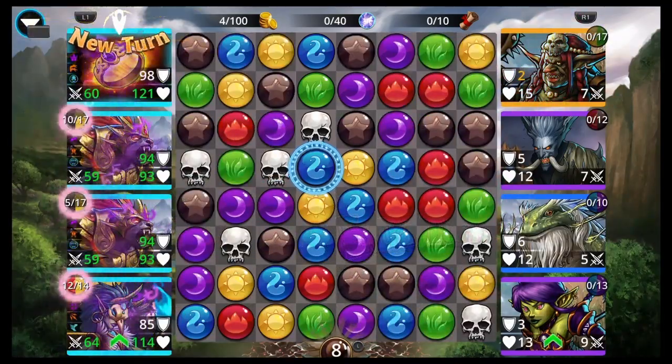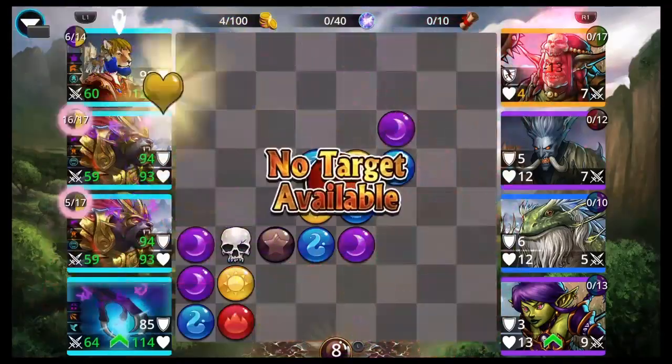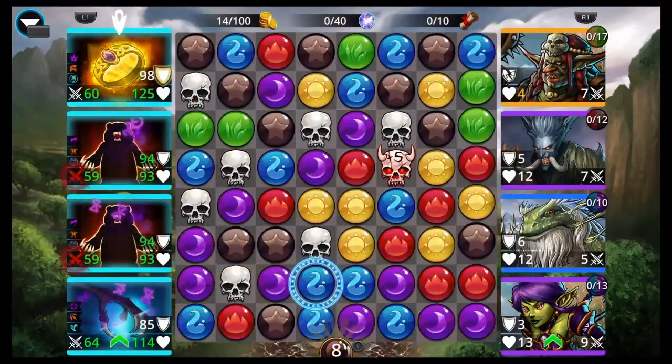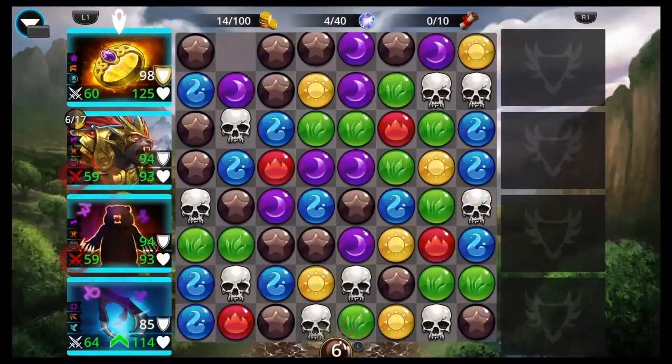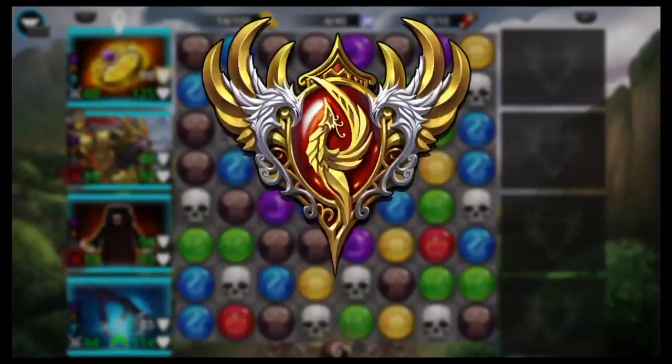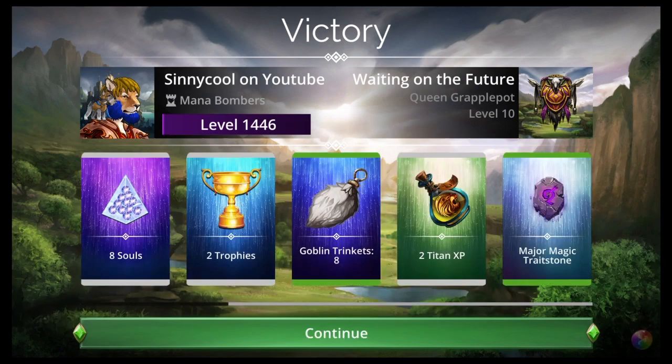Then we got Harpy Mage, who is on every one of my teams. So if you want to start with a Harpy Mage and go from there, you're pretty good to go. It's a really good mana generator, especially since you're going to be getting potions — at least one or two. You're going to have that Enchant Potion.